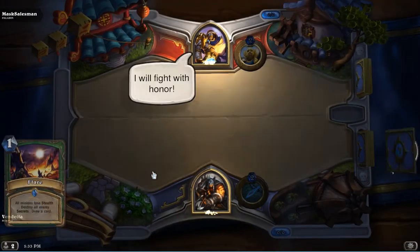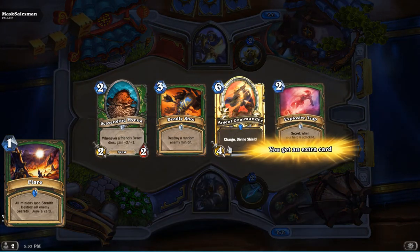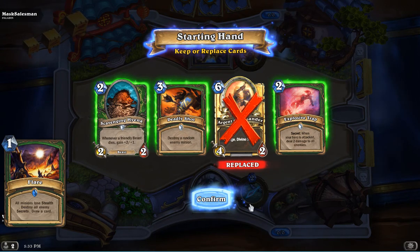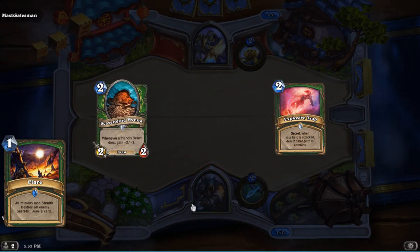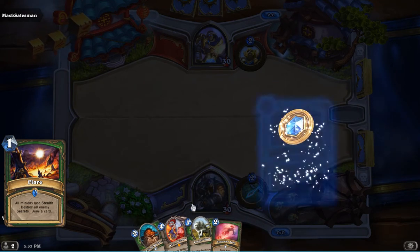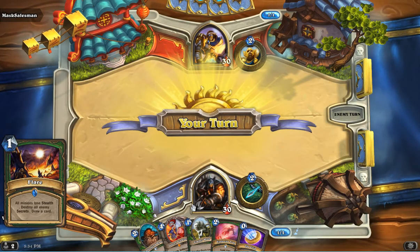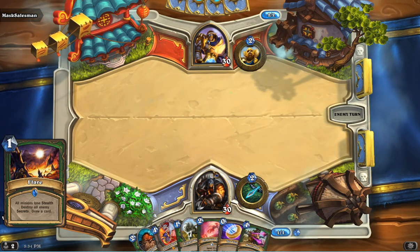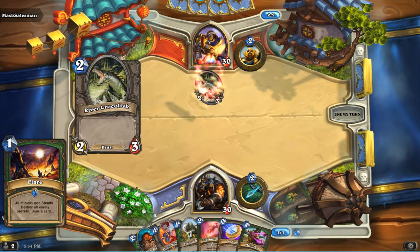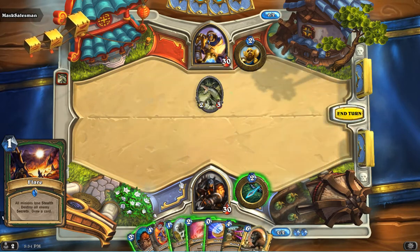First up in the high-budget deck list is Flare. This one's starting to come back in because so many people are running secrets. We put two of these in for several reasons: first, it's good to get rid of secrets when so many people are playing them; and on top of that, it's card draw. At a minimum you're getting one card for one mana, which isn't terrible — it replaces itself and thins your deck. This card started to come up really big against mages running Ice Block — just turns that off, which is great. And even if there isn't a secret, it still replaces itself.